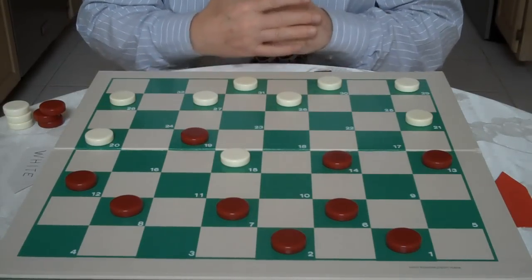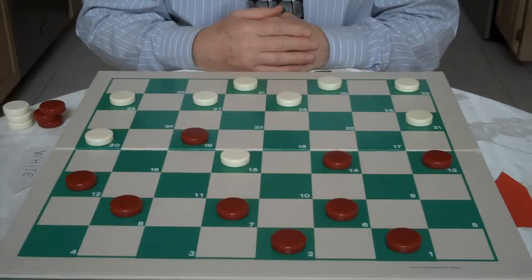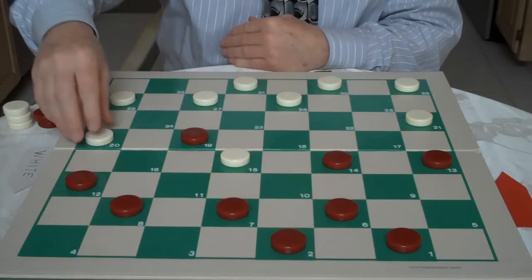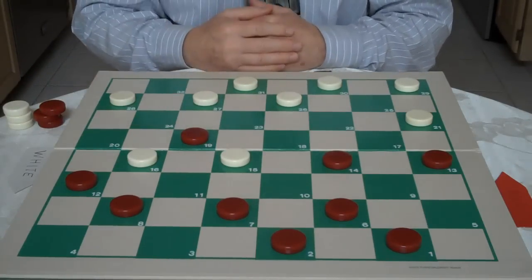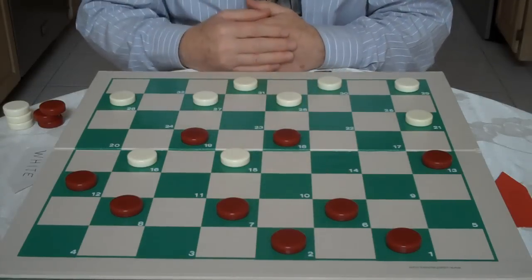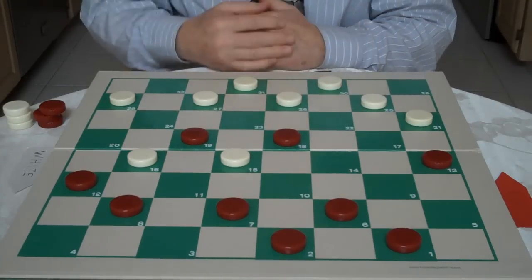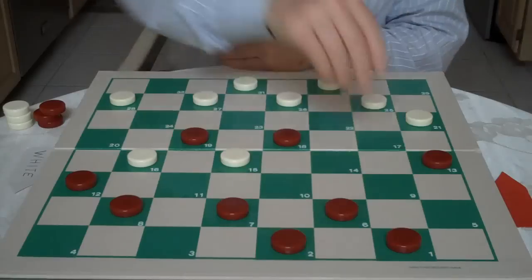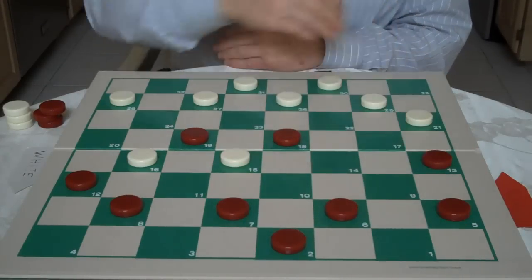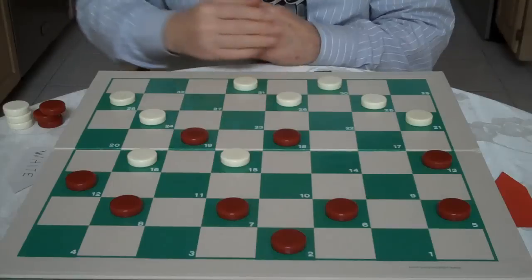So 9-13 would be an objective move. After 9-13, White goes 20-16. Red goes 14-18, and White goes 29-25 — a waiting move. Red plays his own waiting move, 1-5. White goes 27-24.